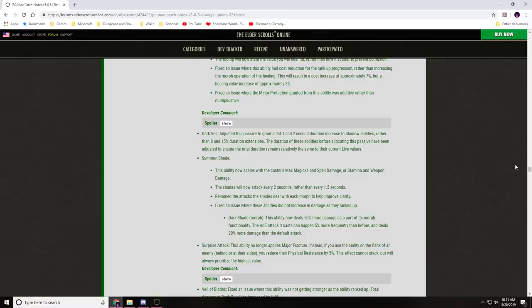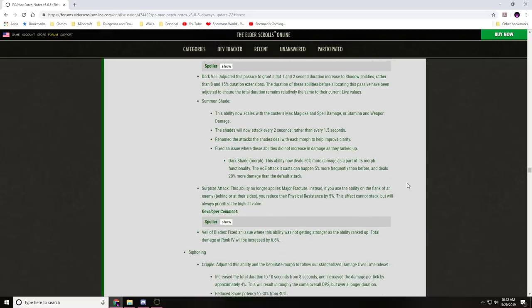Dark Veil passive adjusted to grant a flat 1–2 second duration increase to shadow abilities rather than an 8–15% extension. Summon Shade now scales off the caster's max magicka and spell damage, or stamina and weapon damage; shades attack every 2 seconds rather than 1.5. Dark Shade now deals 50% more damage as part of its morph functionality; AOE attack occurs 5% more frequently and deals 20% more damage than the default attack. Surprise Attack no longer applies Major Fracture; instead, if used on the flank of an enemy, reduces their physical resistance by 5% — this cannot stack but prioritizes the highest value.